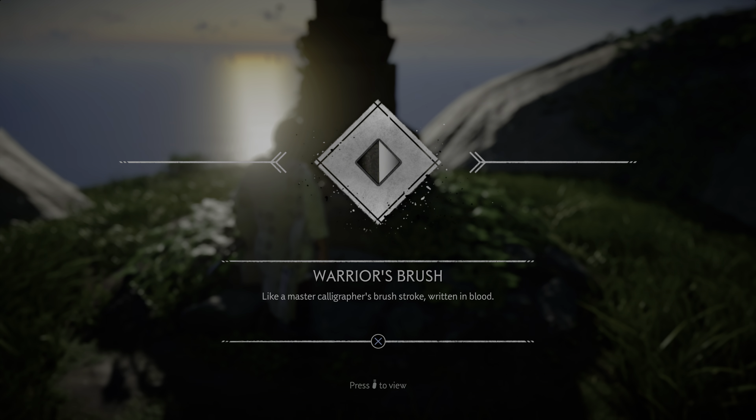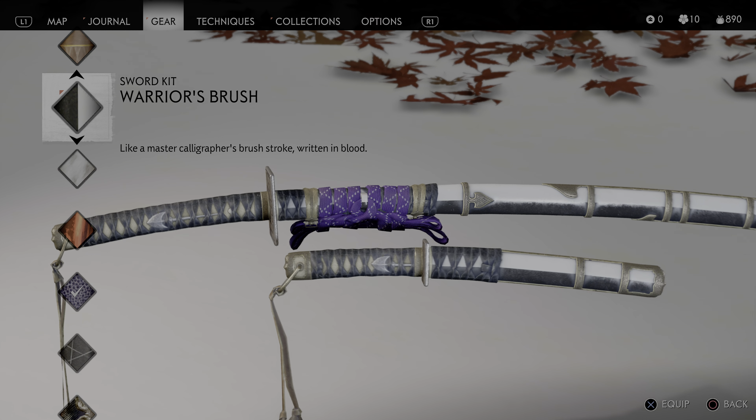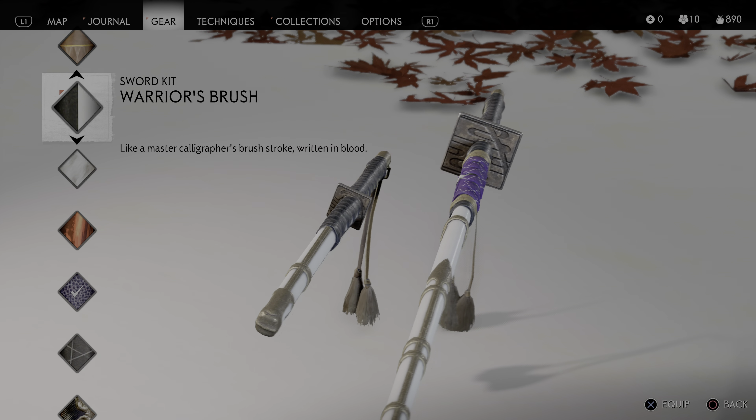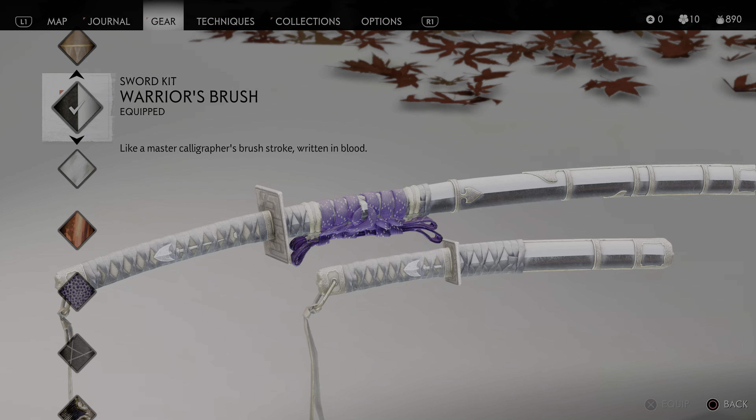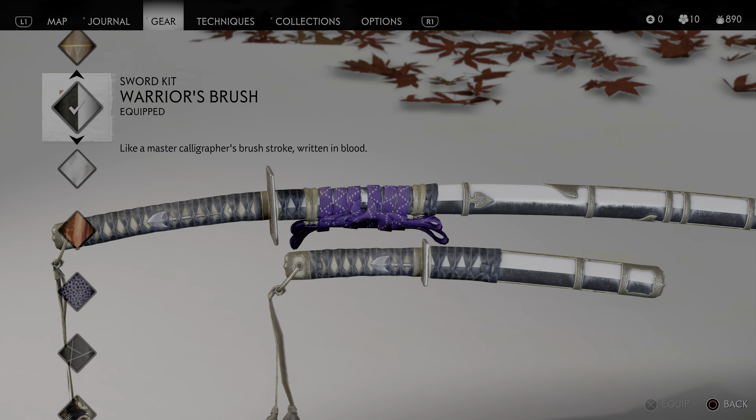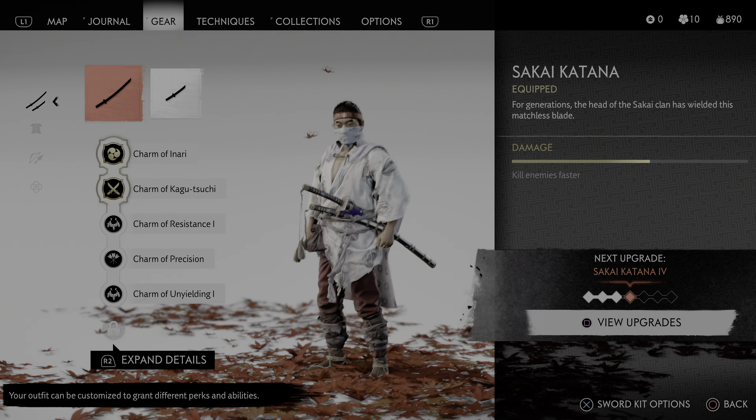Collect Warrior's Brush — I kind of like that, it's a cool name. Cool imagery like a master calligrapher's brush stroke written in blood. Nice. I kind of enjoy that. I like it — is that blue or purple? Let's do this one. I'm not a huge fan of the square guard but that's okay.